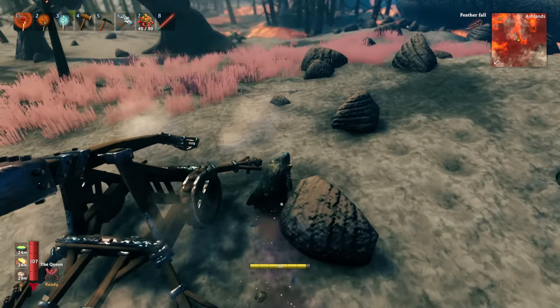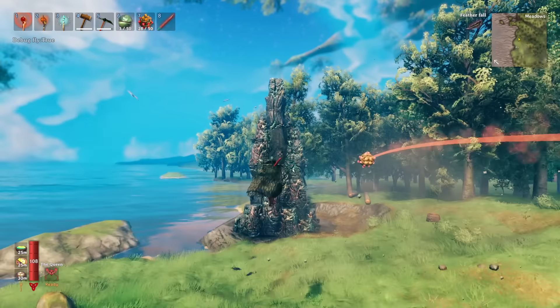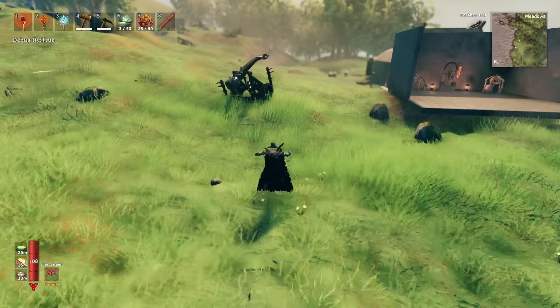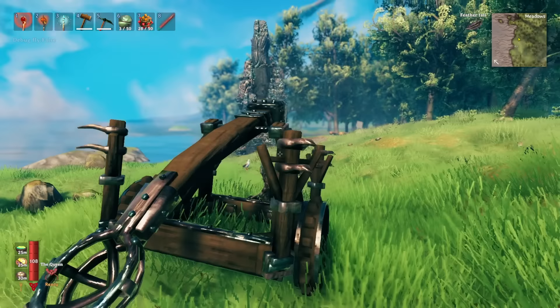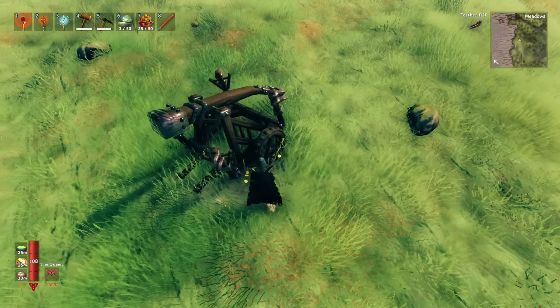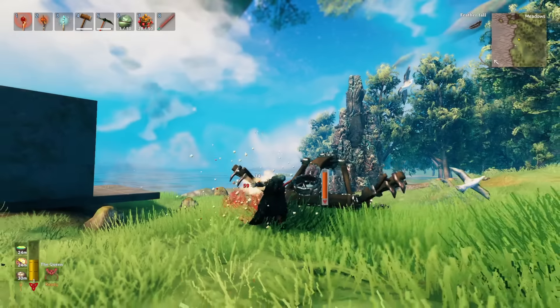Now let's take a look at why it's probably also a bug. In the current version of the beta, if you fire a catapult, sure, some of the chunks will break off if you use the explosive round. You have to use the explosive round — any other rounds won't cause any chunks to break off; it tells you the structure is too hard. And if you hit the lower parts of it, they never break because it just tells you the structure is too hard.